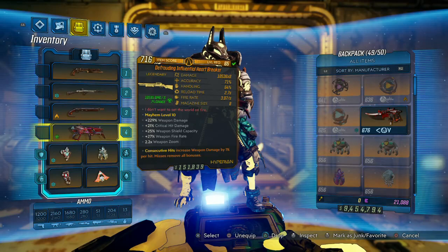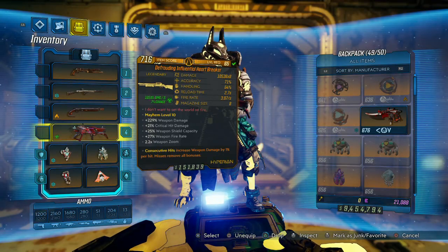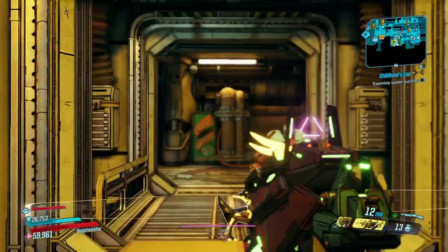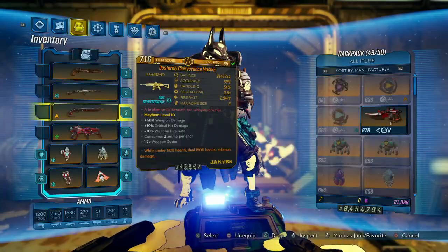If you want to farm for it, it can drop anywhere inside of DLC 1, but it has a high chance to drop from the Gorgeous Armada in the Compactor — so keep that in mind. Also, this thing fires its pellets in the form of a heart shape, shocker, I know.